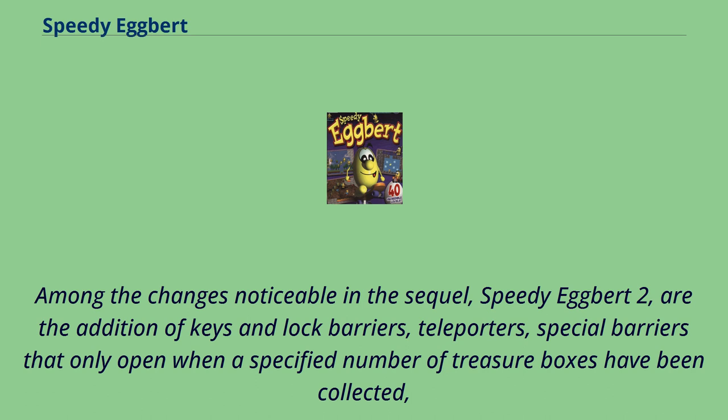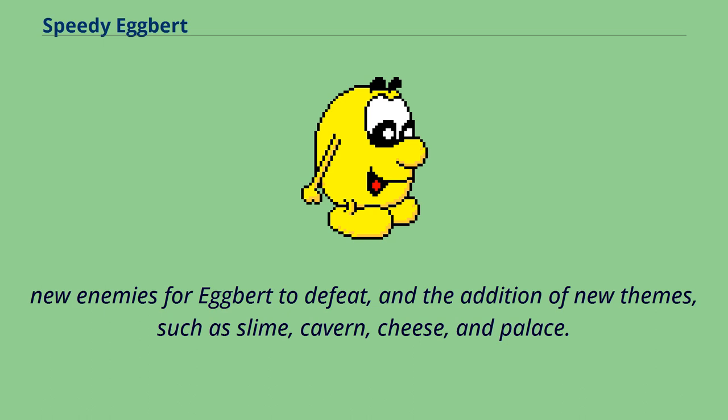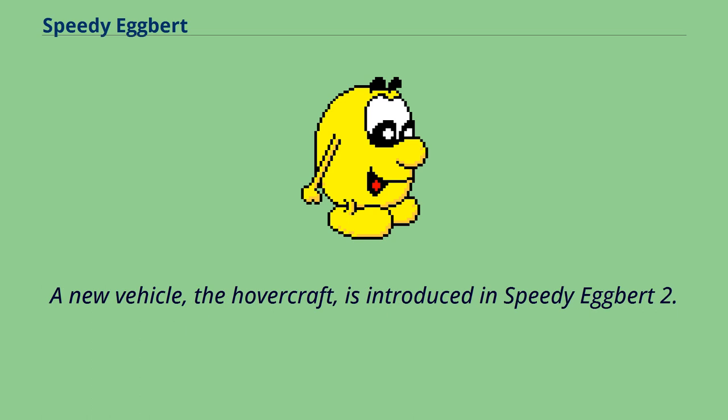Among the changes noticeable in the sequel, Speedy Egbert 2, are the addition of keys and lock barriers, teleporters, and special barriers that only open when a specified number of treasure boxes have been collected. New enemies for Egbert to defeat and the addition of new themes such as slime, cavern, cheese, and palace are also included. A new vehicle, the hovercraft, is introduced in Speedy Egbert 2. The player is also still allowed to create their own levels.